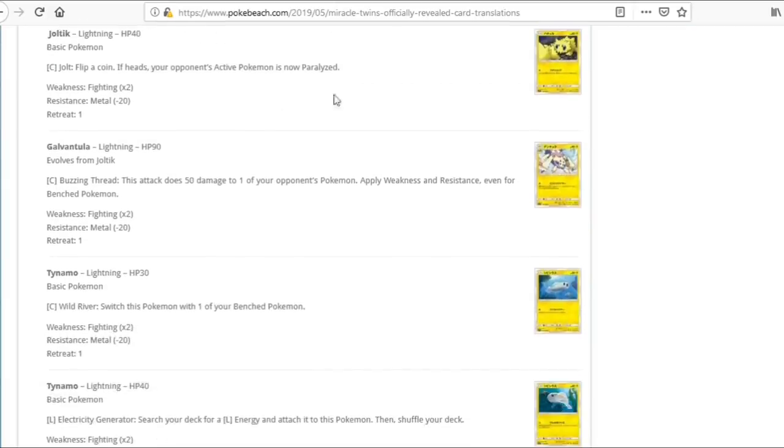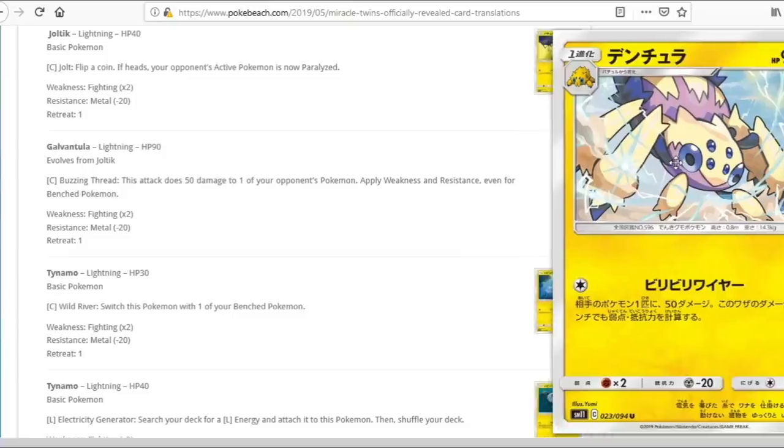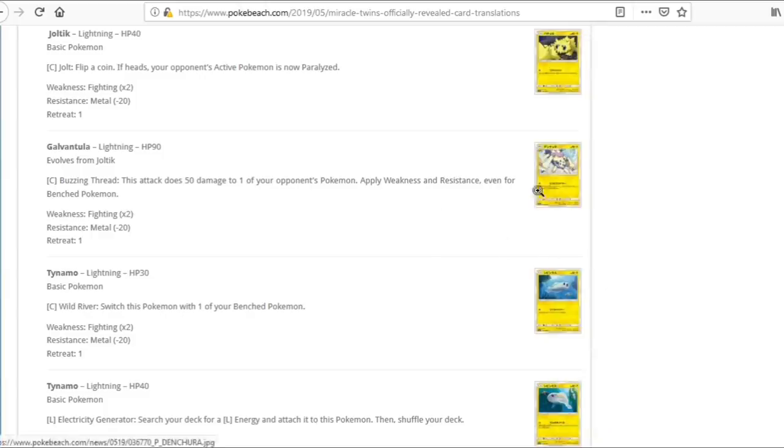We have Galvantula. Its attack does 50 to one of your opponent's Pokemon, applying weakness and resistance even for bench Pokemon. Not too bad. Not sure how many relevant Lightning-weak Pokemon we'll see in the new format, so not sure Galvantula sees much play. Could be a viable Ditto target since it's just a single Colorless energy — pretty splashable. Worth keeping an eye on depending on the meta.